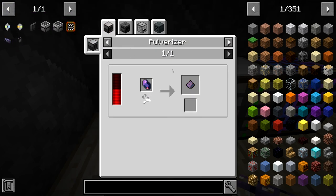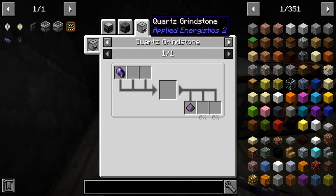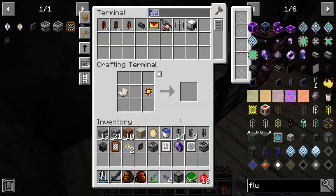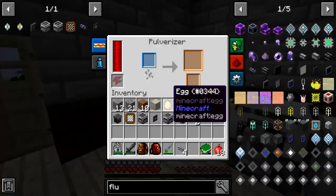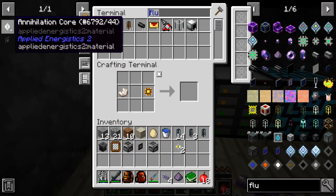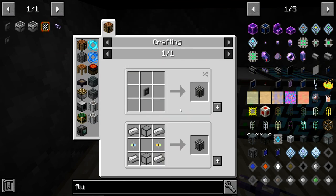We need more dust — do we have Fluix crystals? Is pressure and pulverize the same? We have one more. Let's get the annihilation — we need another storage bus which means we need another interface.